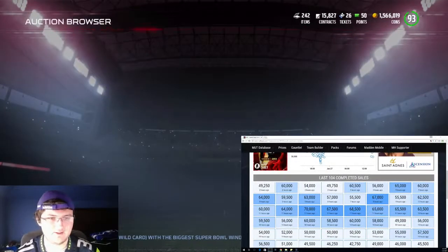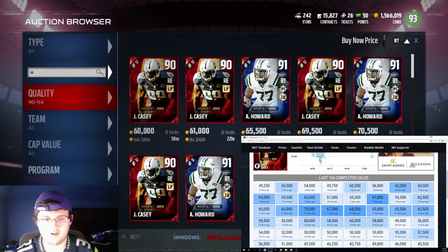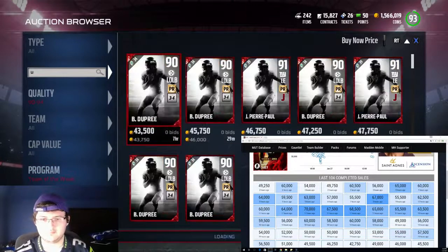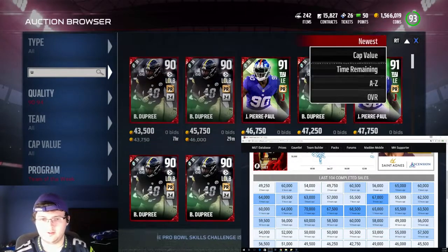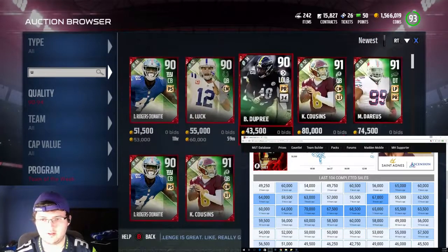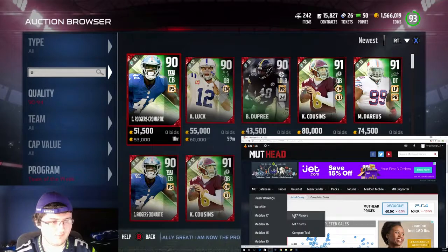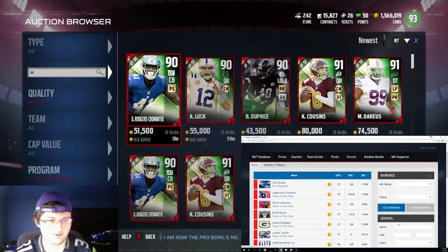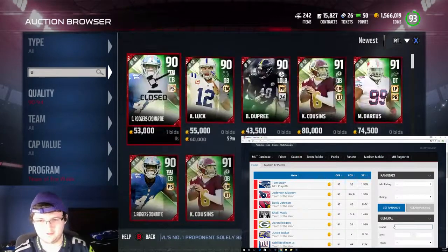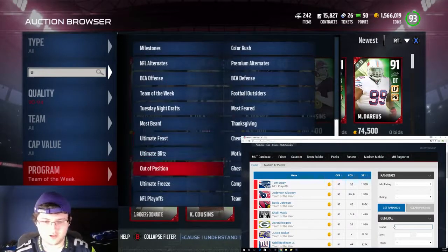Let's go back and go to another program — Team of the Week, newest. I think I can get 70k out of this card — I might be able to get a lot of coins off it. But someone just bought it. That's the only issue with waiting — sometimes you lose a snipe. That was a good card right there. 53k — I'd take that any day. I could easily make coins off that one.